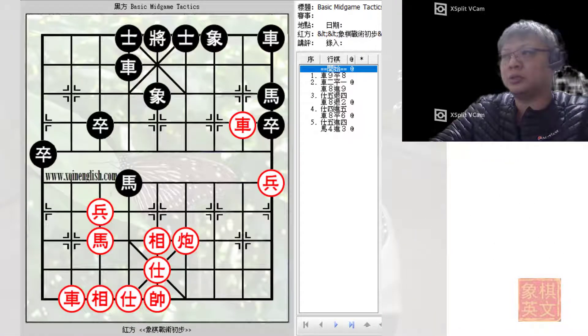Hello everyone and welcome to the next installment of basic big game tactics. This is the second or third example from section three of chapter three, based on a free ebook available on the World Xiangqi Federation website at the URL below. This is quite a short example.